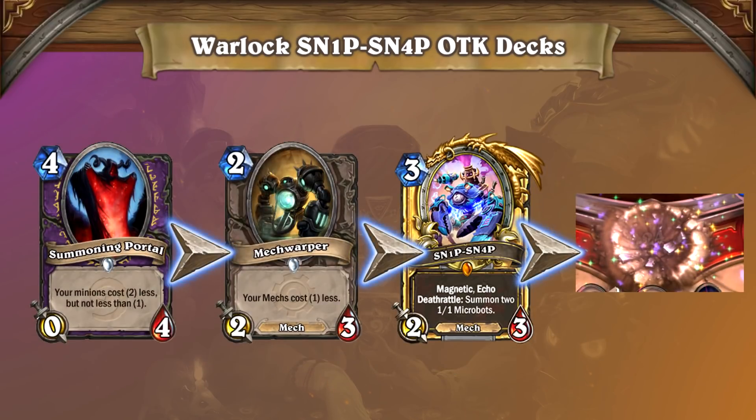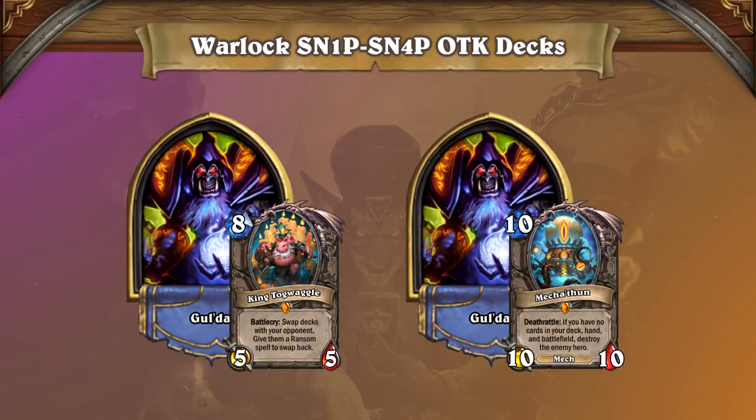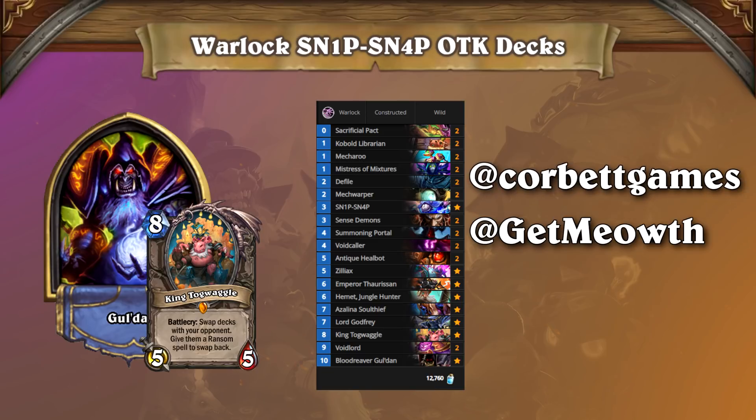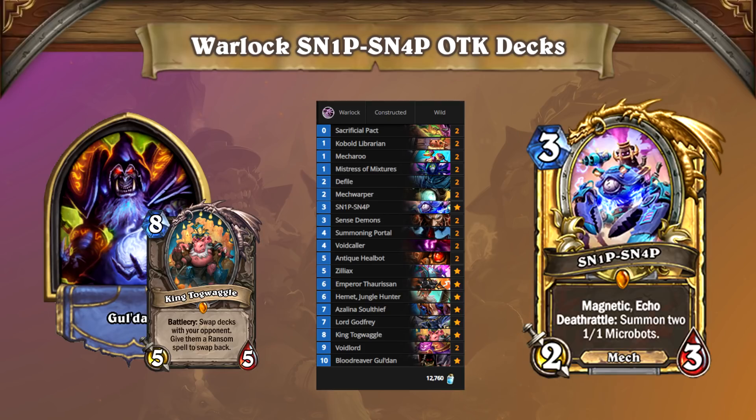As awesome as this combo is, the biggest development is the merger of the Snipsnap combo with other Warlock combos, giving the deck more flexible and robust options for defeating the opponent depending on the matchup. For example, let's take a look at Togwaggle OTK Warlock, pioneered by Gitmeowth and refined by Corbett. The deck features a secondary combo that can defeat slower decks that are capable of preventing or dealing with the Snipsnap combo.